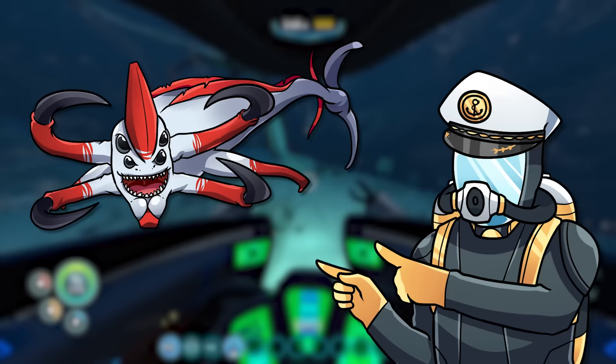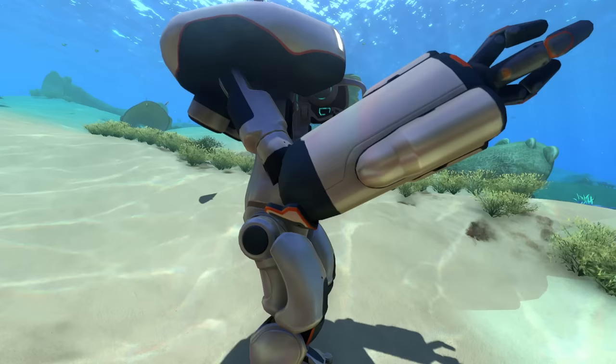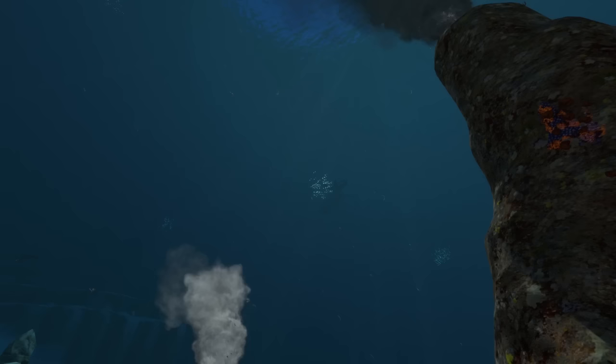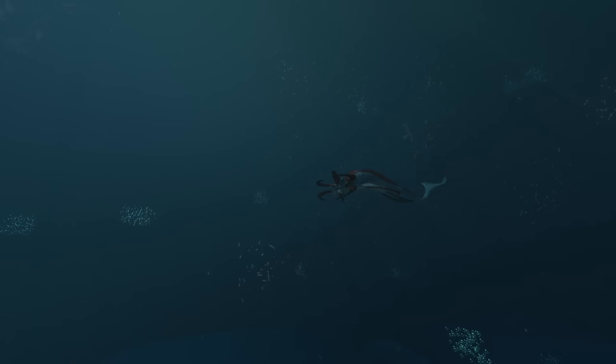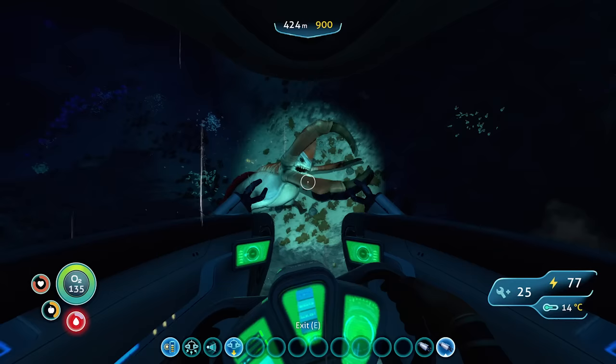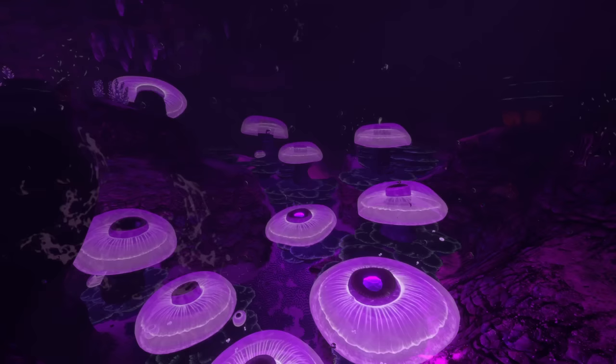Each reaper has 5,000 health, and my arms are an exact copy of the prawn suit's, meaning that each punch I land will deal 50 damage. So I need to hit each reaper 100 times in order to score a knockout. As Subnautica has over 25 reaper leviathans, I will have to successfully punch reapers 2,500 times in order to knock out every reaper on 4546B.